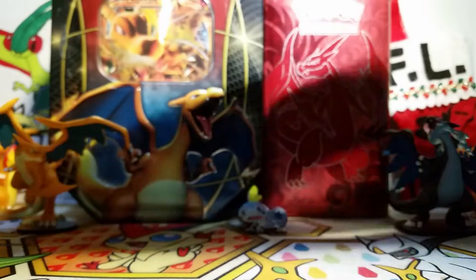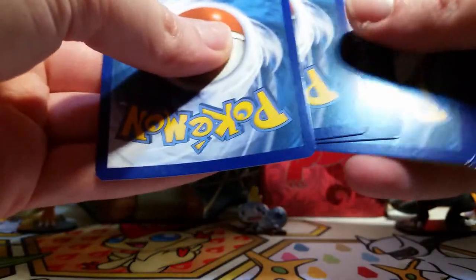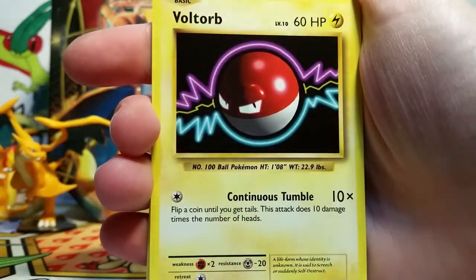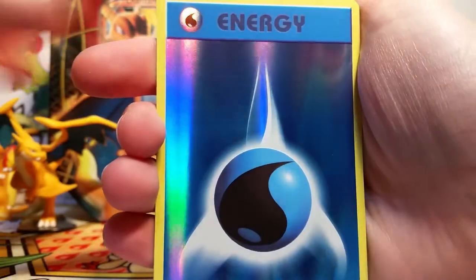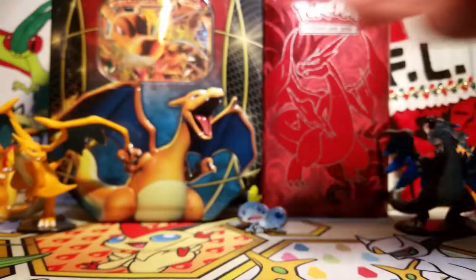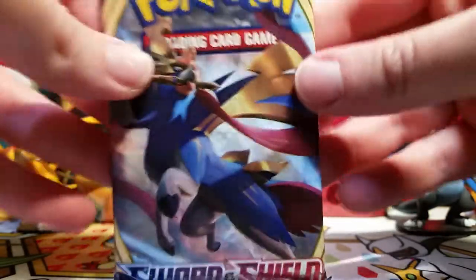So let's get started with our Evolutions pack with a Raichu on it. I'm very surprised that they put Sword and Shield in here — that is a very happy surprise. I was expecting something like Ancient Origins or something. So we've got a Haunter, a Brock's Grit, Slowbro Spirit Link, a Fairy Energy, Voltorb, Tangela, Poliwag, Seel, a Water Energy Reverse — that's pretty sweet — and then our rare is a Beedrill non-holo. We did get that Reverse Water Energy, which is a really cool thing to have.